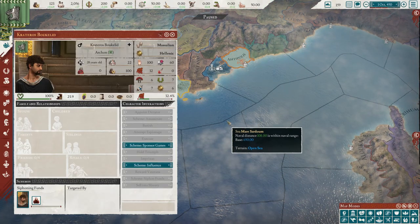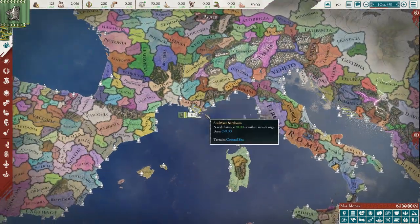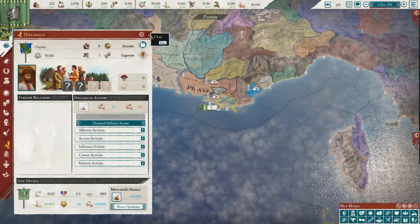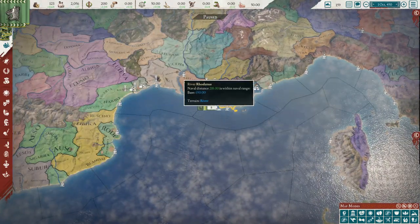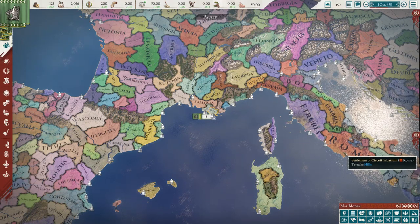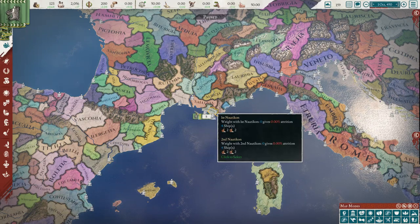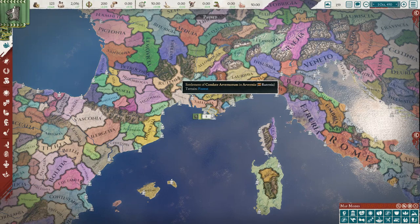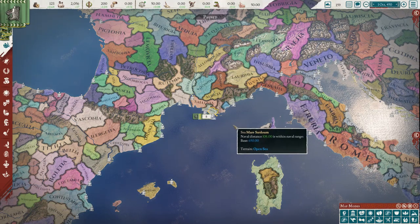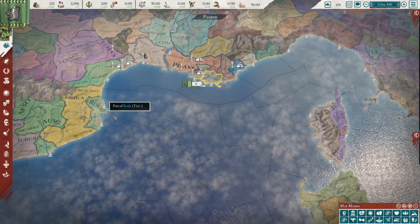So you're Massilia — what do you do? A trade empire is kind of an obvious answer. Gobble up some of your lesser neighbors and expand your hold on this key coastal region. Then build that historic alliance with Rome — Rome's going to dominate Italy sooner or later, so getting on their good side early is really important. Also keep an eye on Carthage right over here. Expanding along the coast and a little inland until you reach the Arverni mountains gives you strategic pinch points against enemies invading by land. Build a good navy and start conquering around the sea.